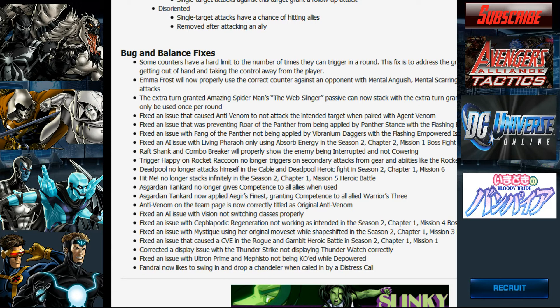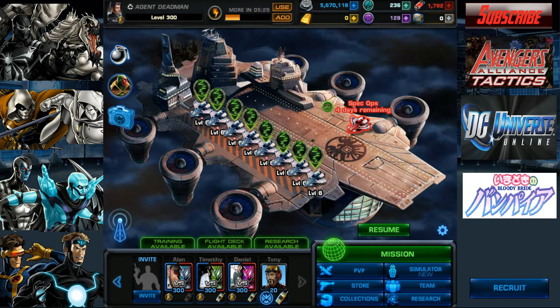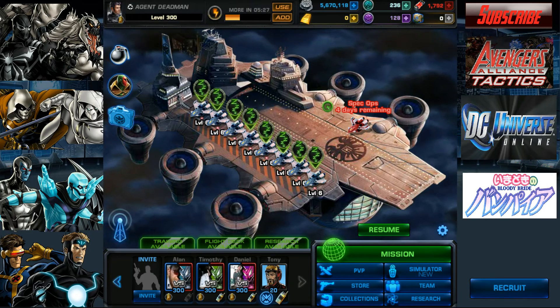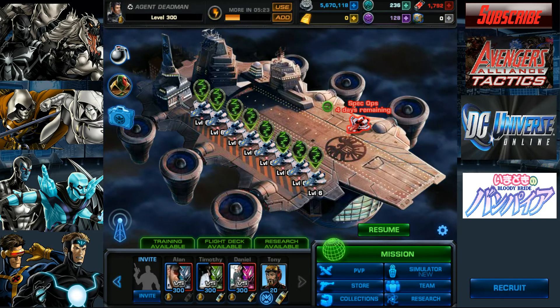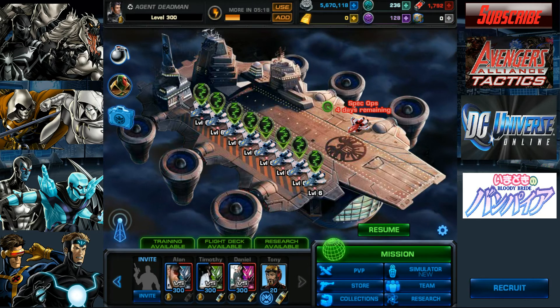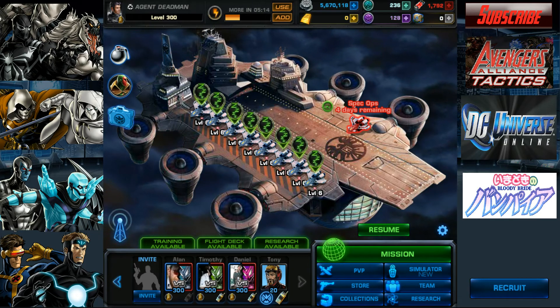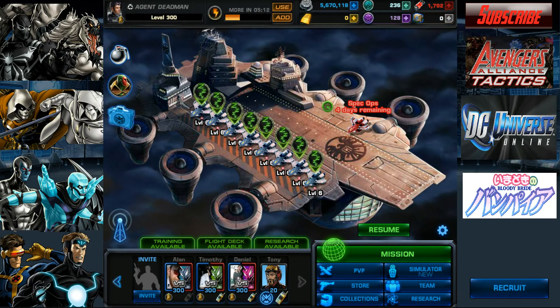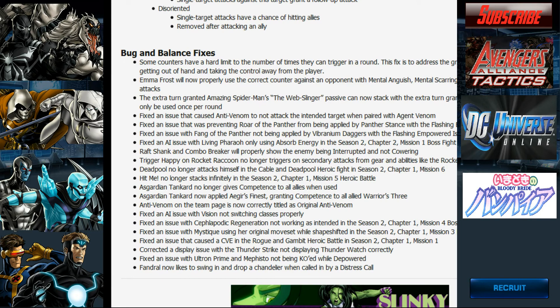Emma Frost will now properly use the correct counter against an opponent with mental anguish, mental scarring, or immune to psychic attacks. My basic guess is that her standard counter attack is her psychic ability, so for those who already have mental scarring — meaning they can't be affected by mental trauma — I'm going to assume she probably uses her diamond mode, since her other ability is also a psychic attack and wouldn't work on non-psychic characters.